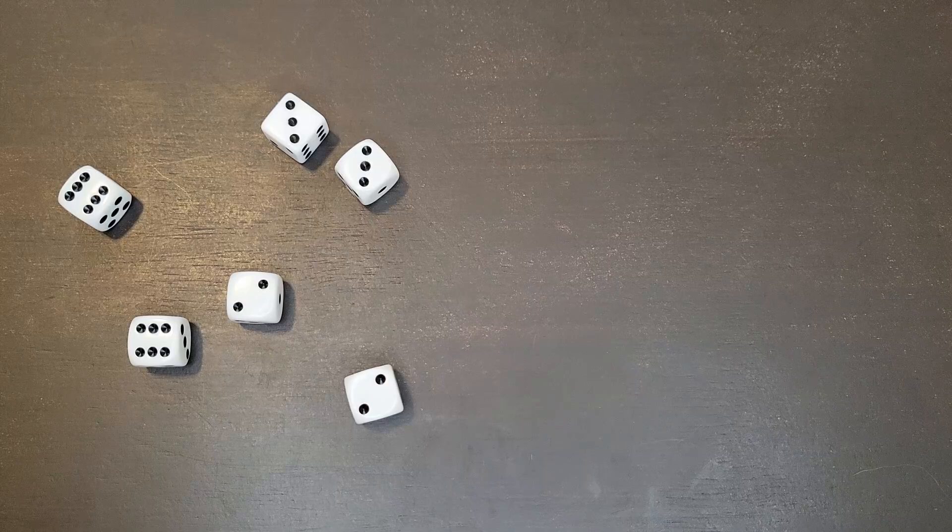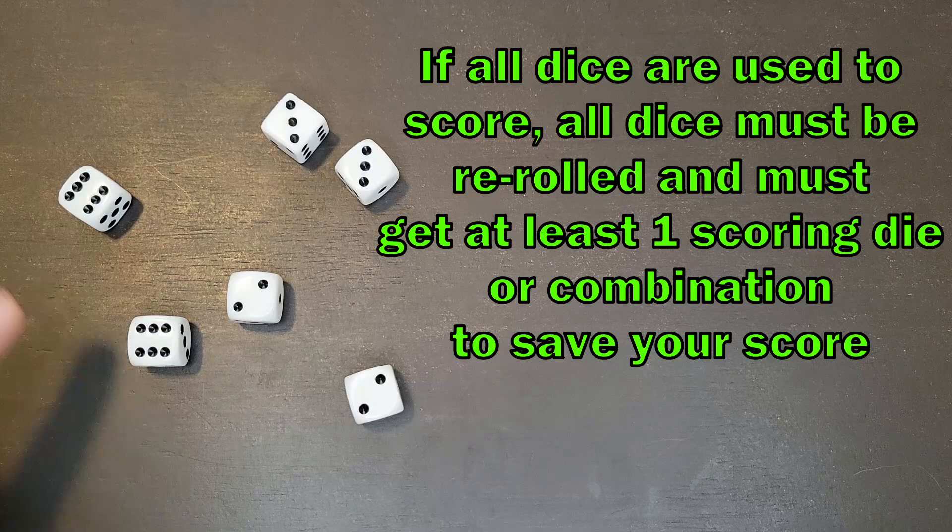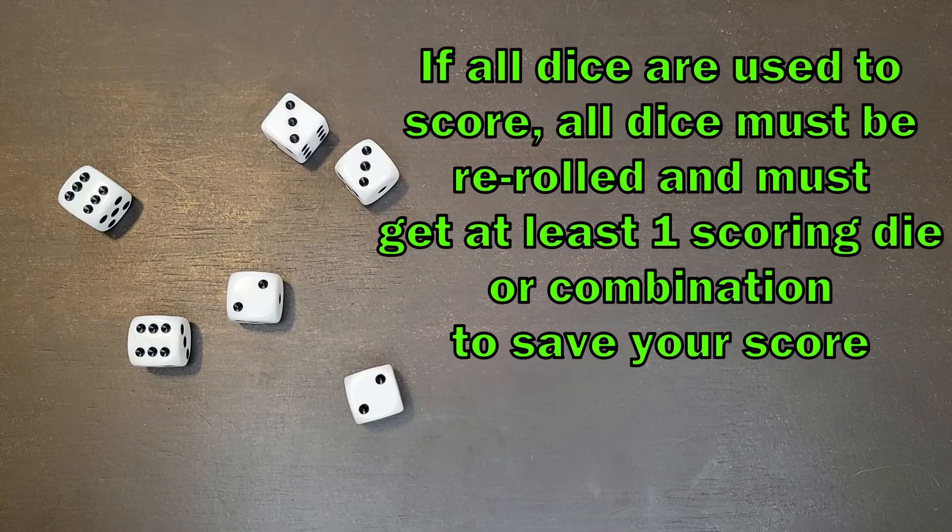Now if I rolled this in one roll, I have three pairs — two twos, two threes, and two sixes. That's 1,000 points. In this case I used all of my dice for scoring, so I would have to reroll all of my dice.